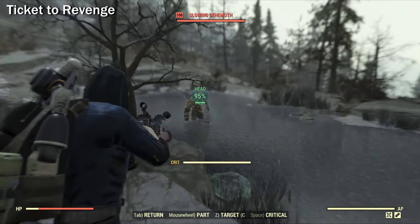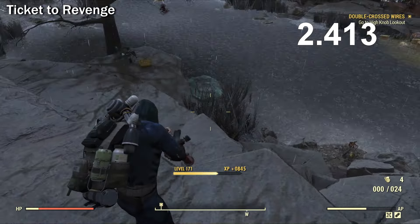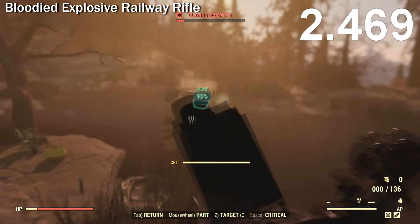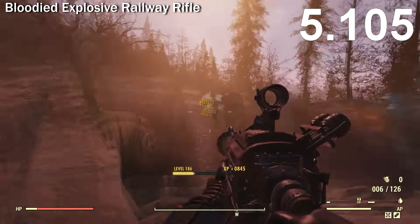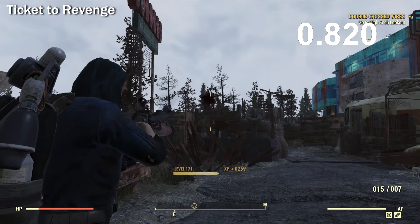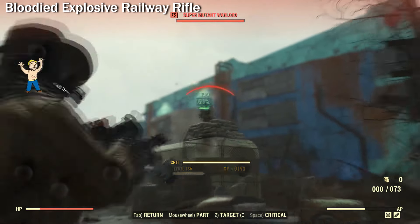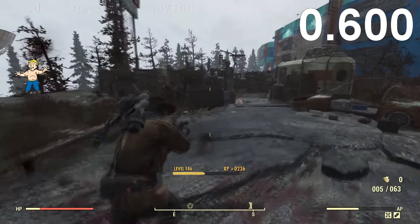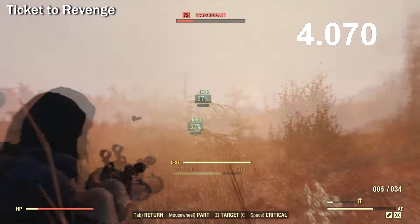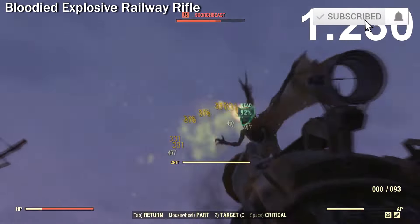We're going to do our first test here against the Behemoth. As you can see, the Ticket to Revenge is clearly the winner. One of the important factors is that it has double the ammo capacity. When comparing to the Quad Railway Rifle it's really close, but it might be better than Quad as well, since most enemies will die before you're able to reload. I'm going to leave you with the rest of the test against the Supermutants as well as the Scorched.